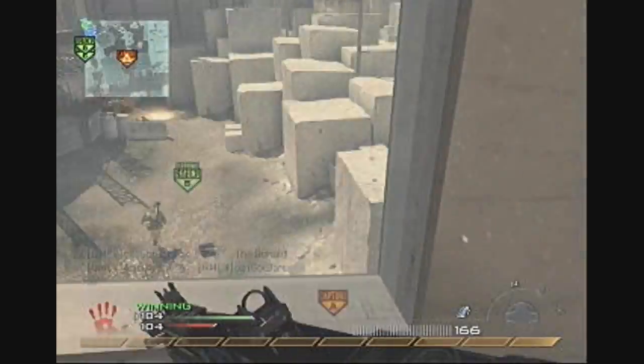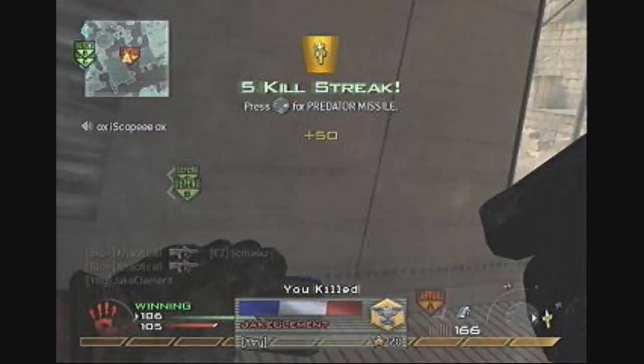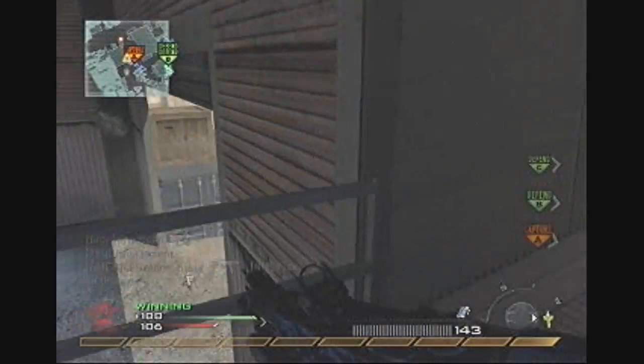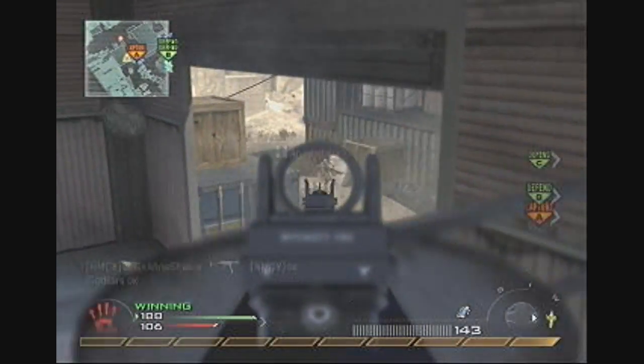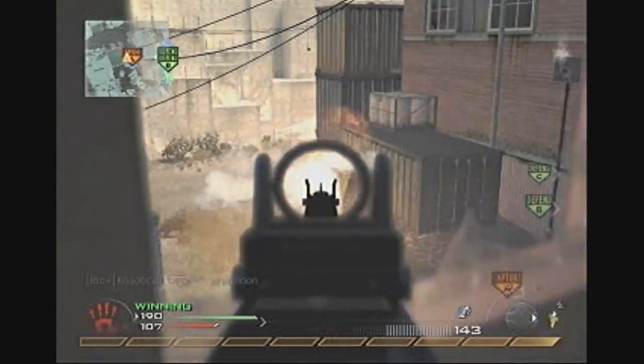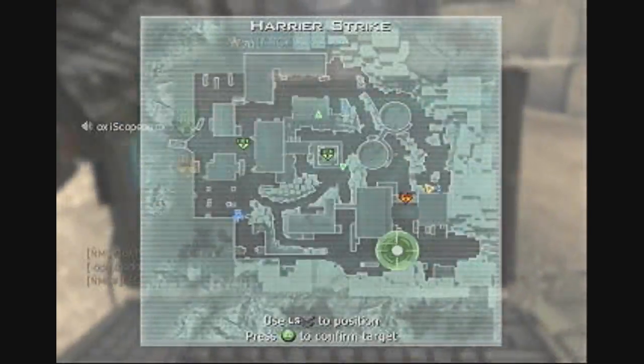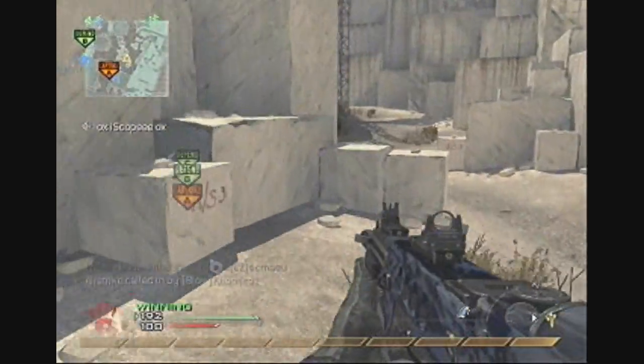Shotguns work well as a secondary, but in Black Ops they're going to be taken out, which I think is for balance reasons — guns like the AA-12 and SPAZ-12 are essentially primary weapons and I don't think people should be allowed to whip them out any time they wish. So I am looking forward to that change.